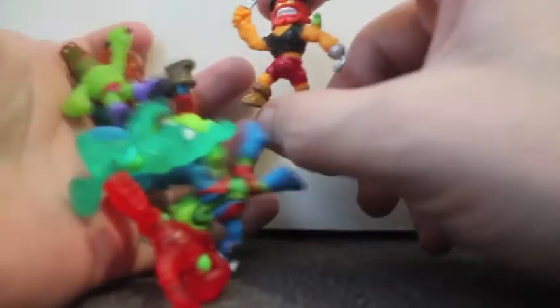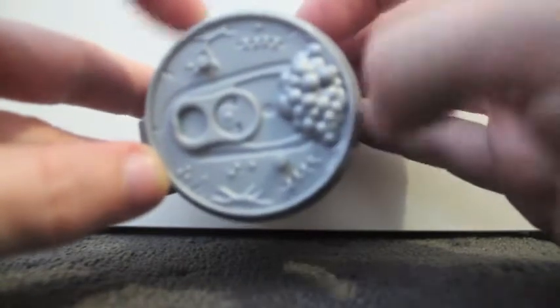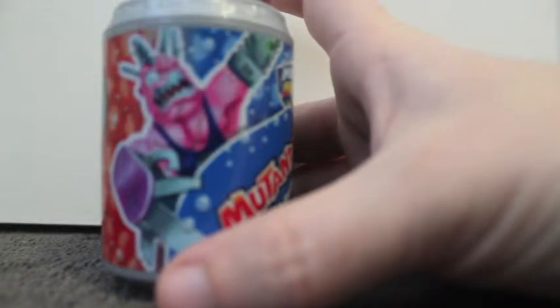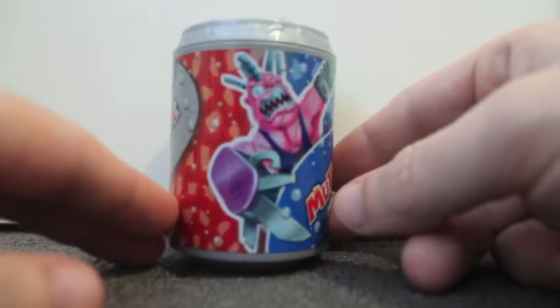One thing I didn't show you is the can. The can has an image on it — here we go — Mutinade Mutant Juice. This is very Trash Pack, isn't it? I didn't notice this before but it's actually got some pegs on the top so you can stand your mutants on there. On the other side — looks like it's Sawtooth, he is a Robo Mutant. Sawtooth was actually one of the ones I was chasing — should have said that before!